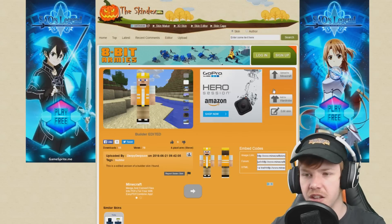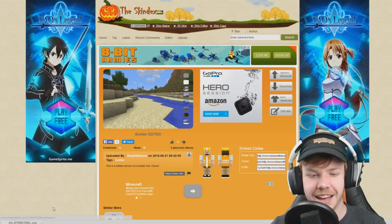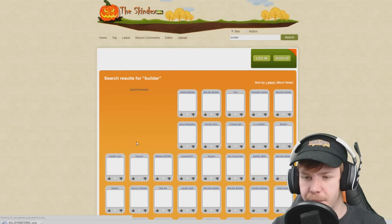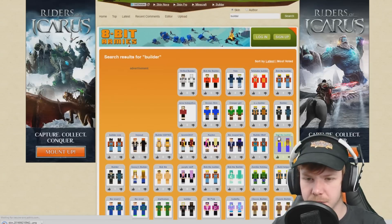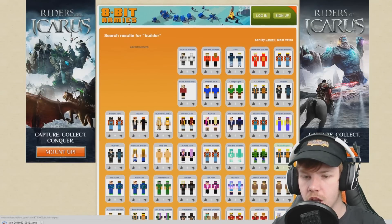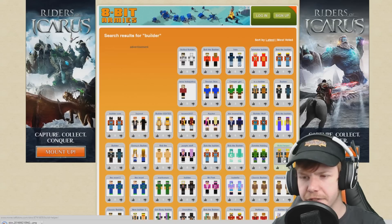Once you find one that you like, you can just hit the download button here. And your whole screen crashes apparently. There we go - it downloads in the bottom left-hand corner. Maybe we'd want another builder as well. Having two skins sometimes really, really works. Here's one that we saw earlier, but with a better face on it.